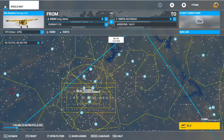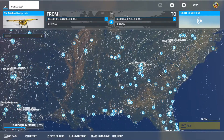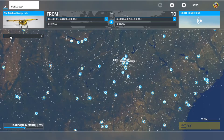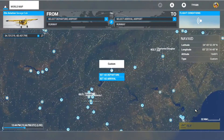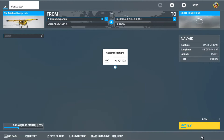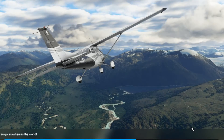Or say you just want to start from that custom location. You can do this from the very beginning — put the coordinates in, set as departure. And if it's not an airport or a place you can take off from, it'll just start you in the air. So we're going to go right there and start right in the air. That's how you do that — pretty awesome, right?